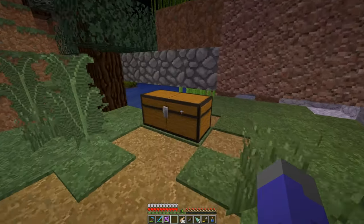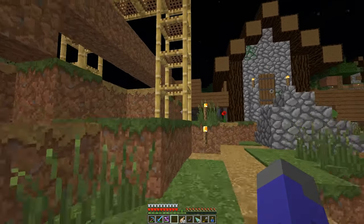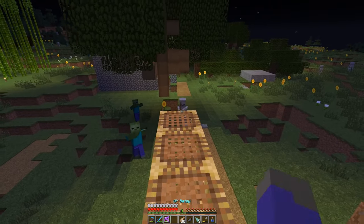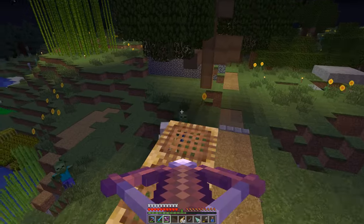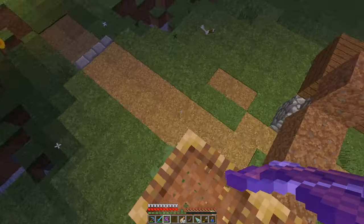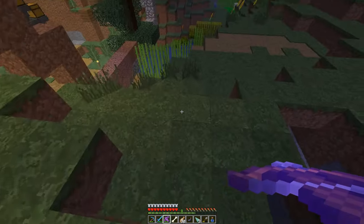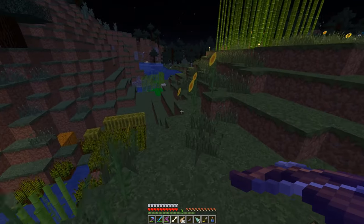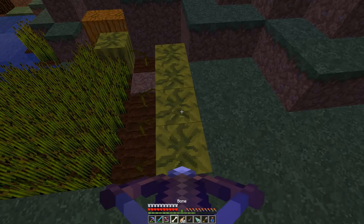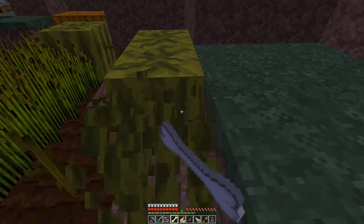Ross has also been working on villager trading and he's got a villager that gives mending. One of them will trade a single melon or a single pumpkin for an emerald — but with him, not with me. So he's willing to trade 15 melon blocks for a mending book, because he has another villager that will sell a mending book for 15 emeralds.